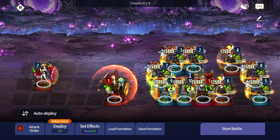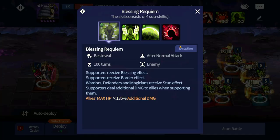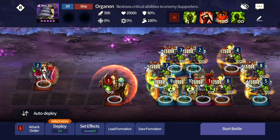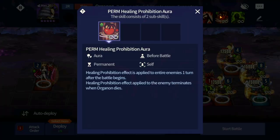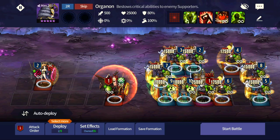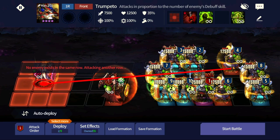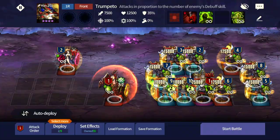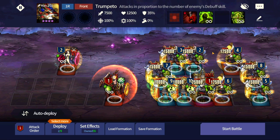Why is this stage so hard? Number one, you have this boss magician Organon. What he does is give ally supporters the ability to attack your own allies - so when your supporters support your warriors or defenders, it deals damage, which is crazy. You also get stunned. He also has a permanent healing prohibition aura, which counts as a debuff. This enables the frog guys to instantly kill any unit you have - if I place Dalvi here, the frog's skill is based on enemy debuffs, so Dalvi dies.